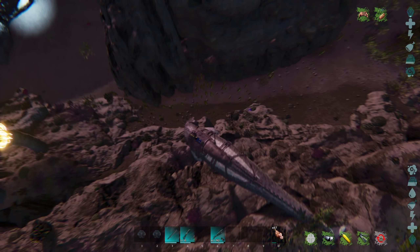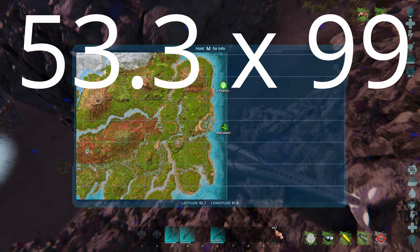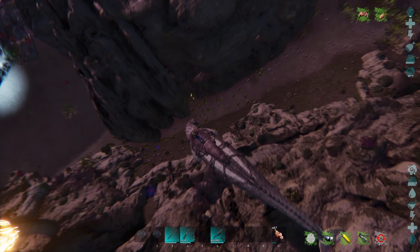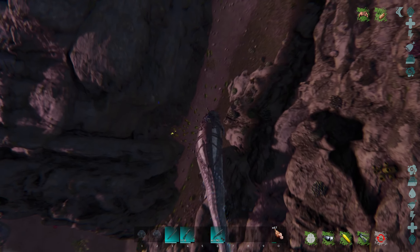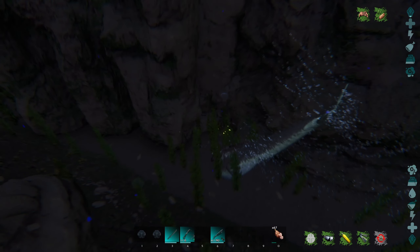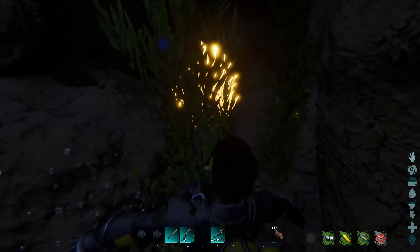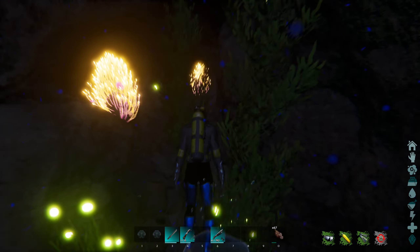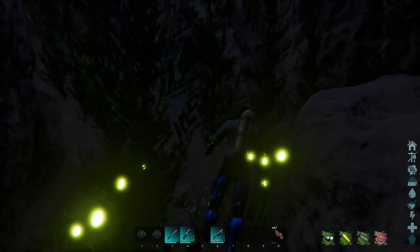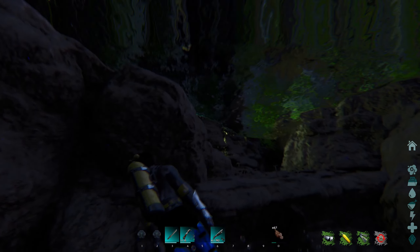Just as an FYI, I did crash after using the volumetric fog command, so we've logged back in and used the command again. I moved all my settings from Epic to Medium, which I believe with the volumetric fog should keep us from crashing and allow us to see in the ocean. Here we have a top-down view of the first cave we're going to visit — you can see it on the map, and it's going to be right there in that clumping of kelp against the rock wall.